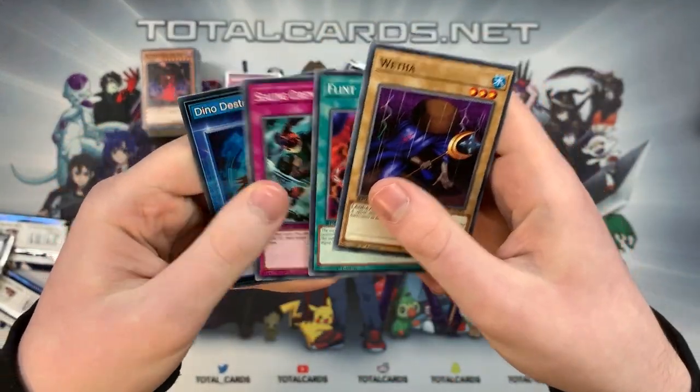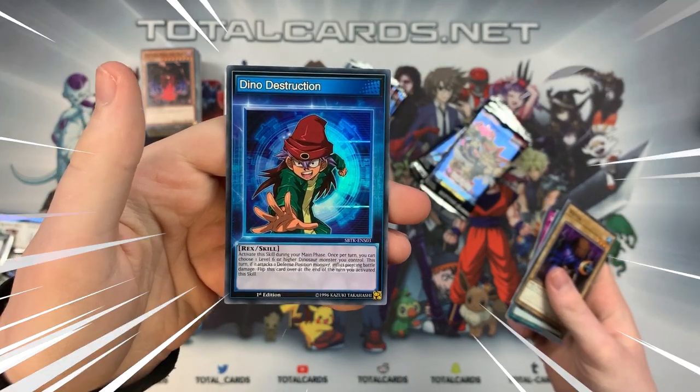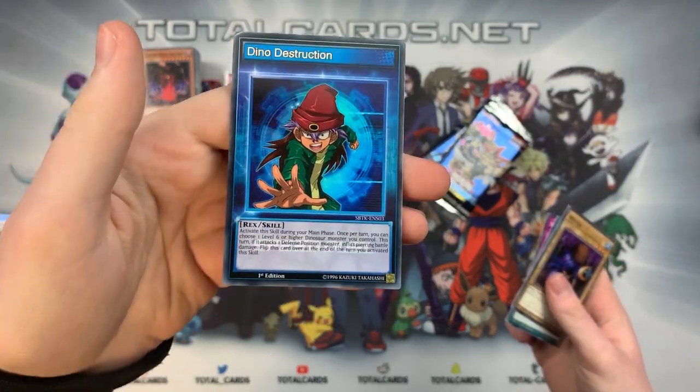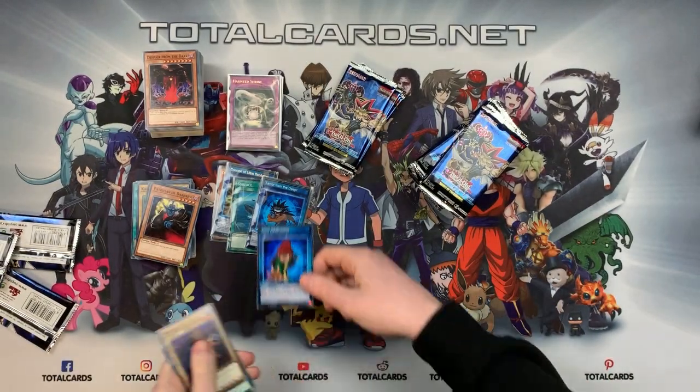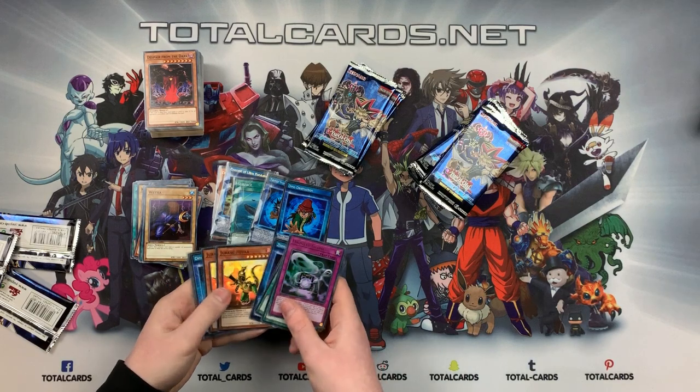We got Flint, Sealing Ceremony, Dino Destruction — we've seen that one before. And Zombie Master skill — so we've now got almost all the skill cards.